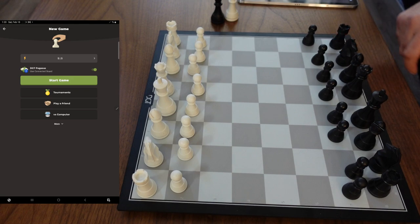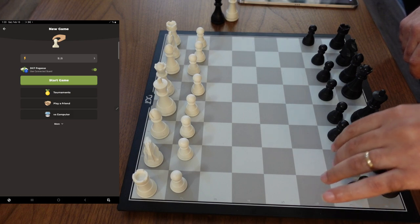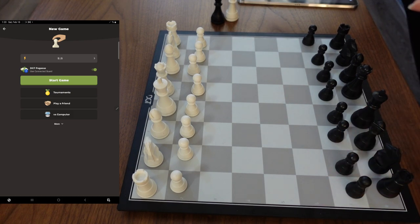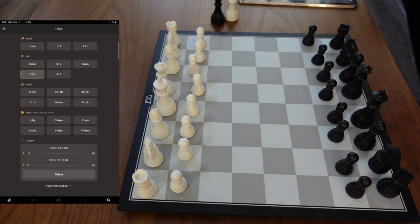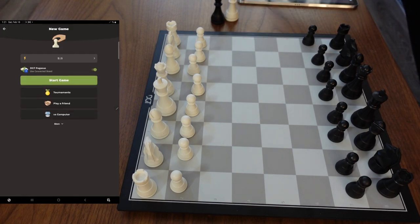I'm here with the DGT Pegasus and I'm gonna play a game on chess.com. It occurred to me that I did not play on chess.com with the DGT board yet, and the reason is probably because I don't play on chess.com a lot with my boards. In the settings, these are the only settings you have — time control only. You can't pick what color you want to play with, and you can't pick if you play rated or not.